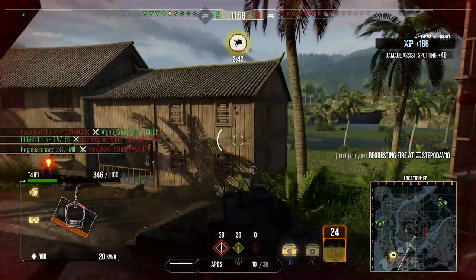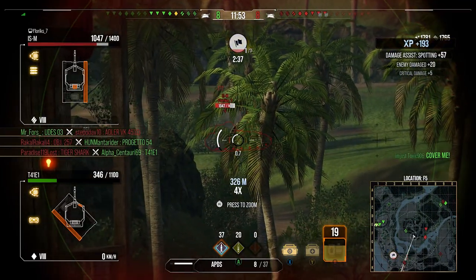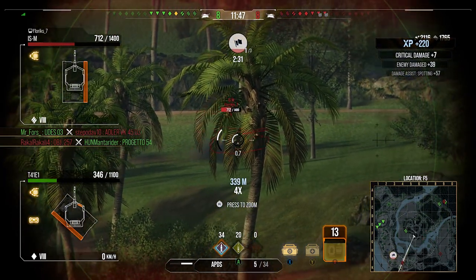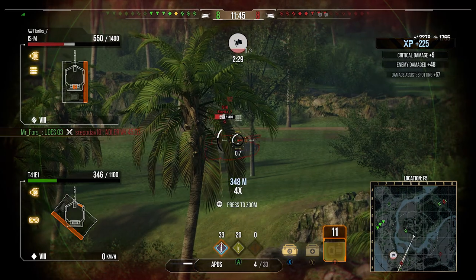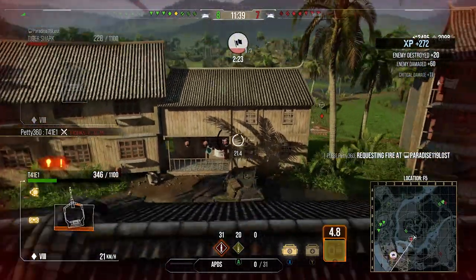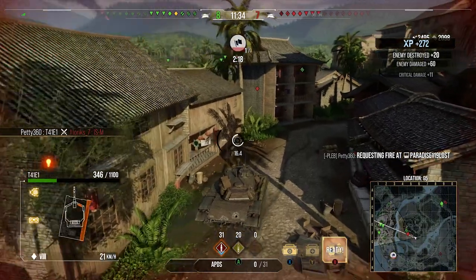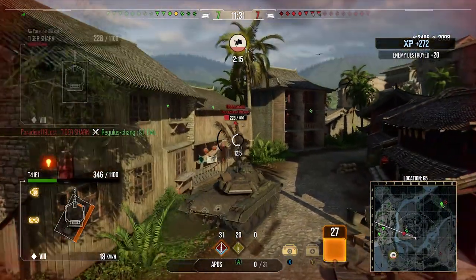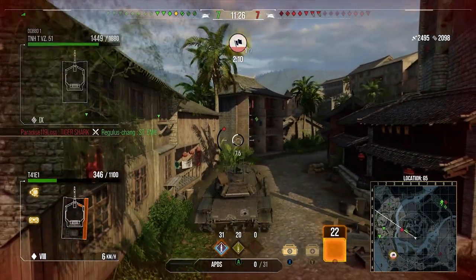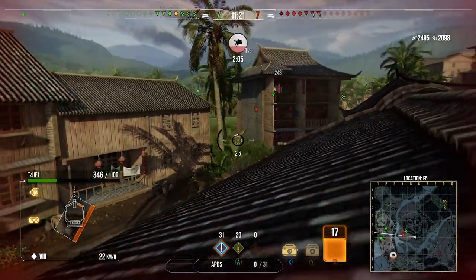An ISM is caught out — he's not reacting, so I just start pumping shots in. People don't react much to this tank at first because the alpha is low per shot, but it slowly builds up. Before the ISM knew it, he was gone. The clip potential on this tank is insane — if you isolate someone and keep landing shots, they simply cannot stand up to it.